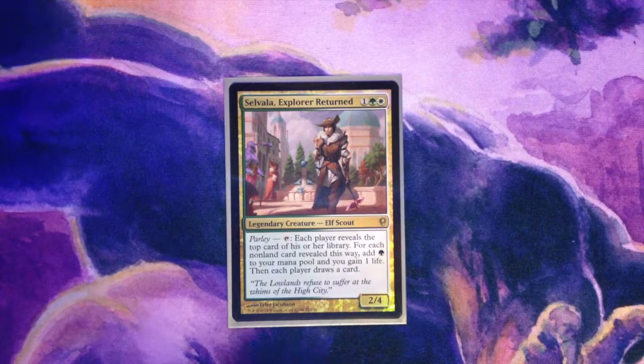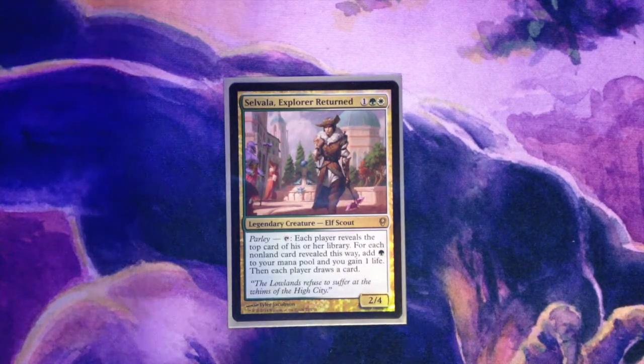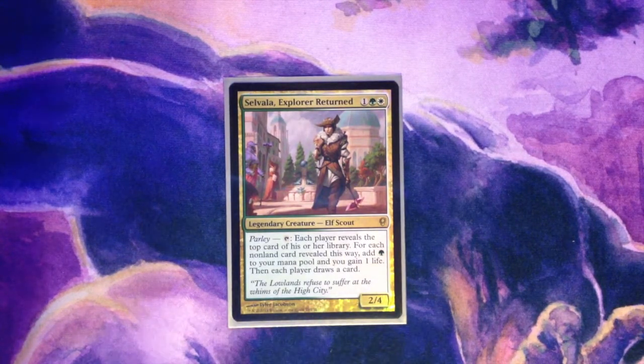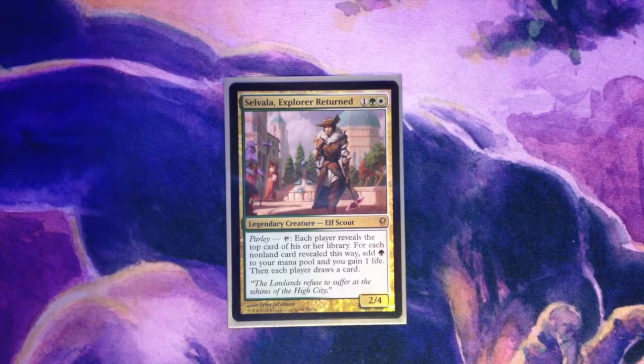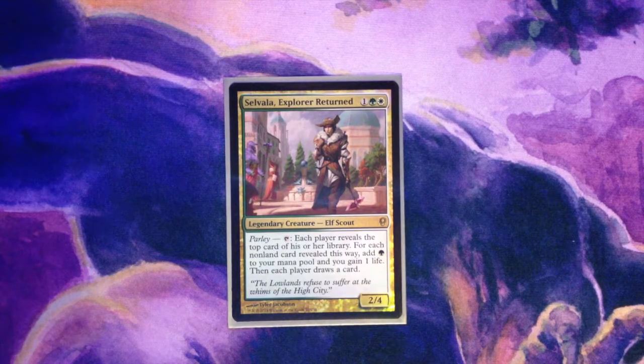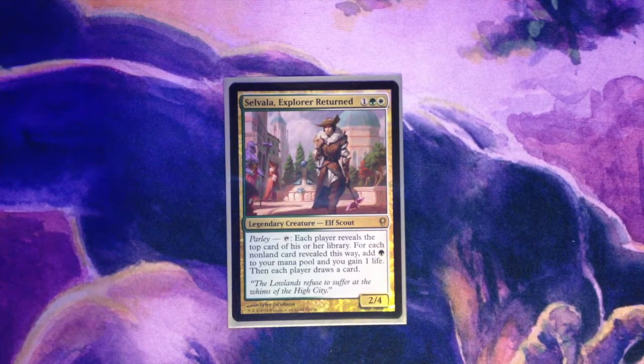Selvala replaces Gaddic Teague as my Selesnya Commander. I had been searching for a replacement for Gaddic for some time, as the playstyle of that deck was just generally too controlling and not very fun to play or play against. Selvala also allows me to feature my Enchantresses — cards that I'd always wanted to run in decks but they just never seem to fit anywhere. Running the Enchantress Suite allows the deck to draw lots of cards, and Selvala herself has built-in card draw.